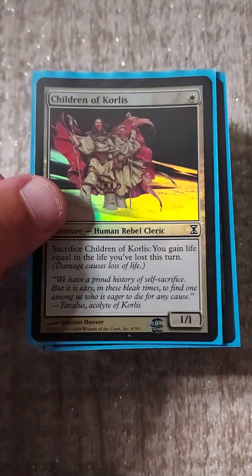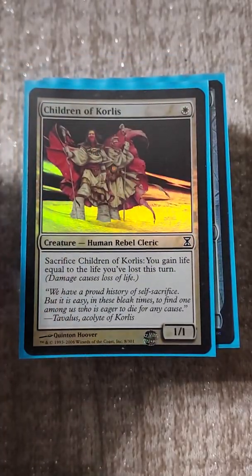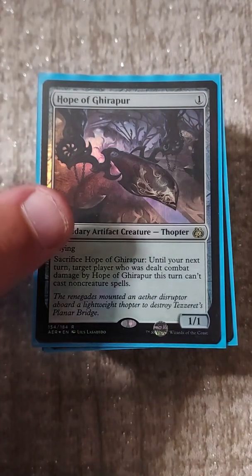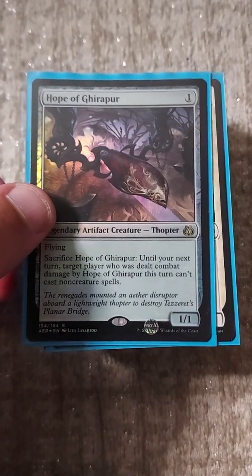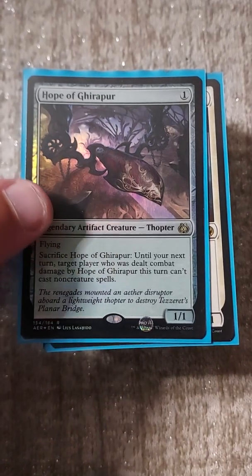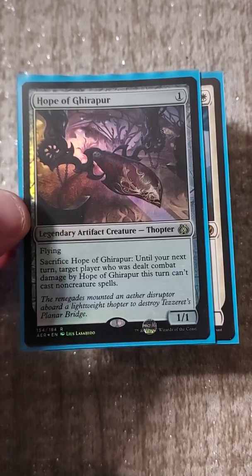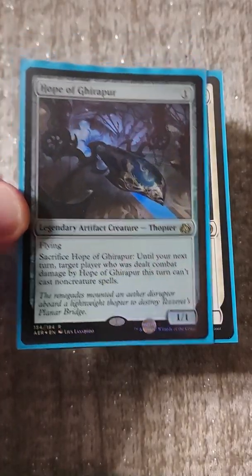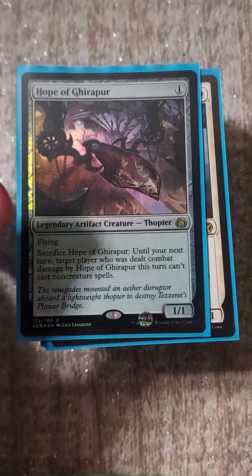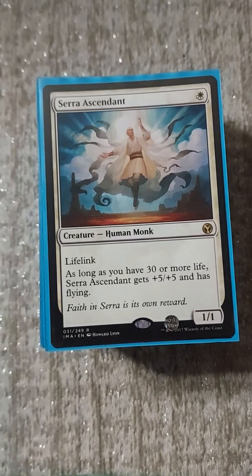A bunch of one-drops: we have Children of Korlis, so if I'm paying life out the wazoo I can just get it all back. And Hope of Ghirapur - great card, just hush one opponent on their turn and then you're ready to go off in your main phase.